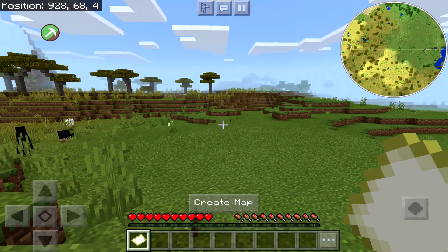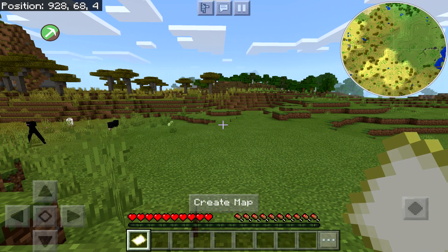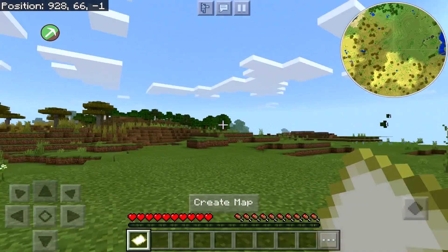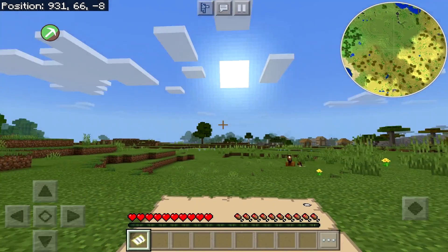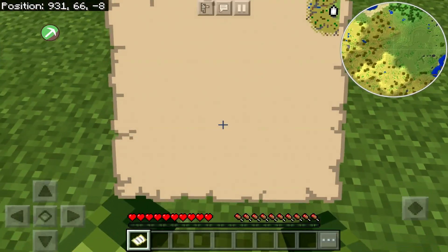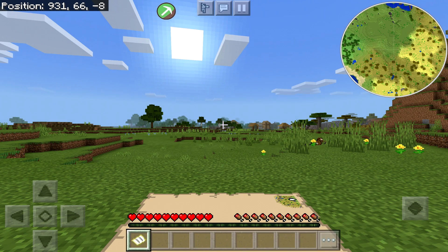My favorite thing with this app has to be mini maps — which, as you can see, is incredibly big right now. You are able to change that if you really wanted to. You can move this to wherever you want, but don't put it behind your map because you could possibly lose it. I typically have it at the top of the screen.